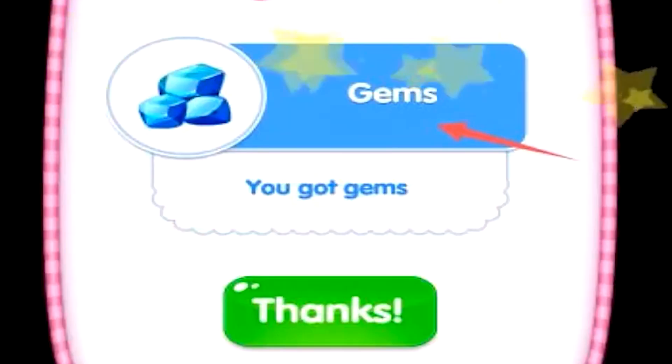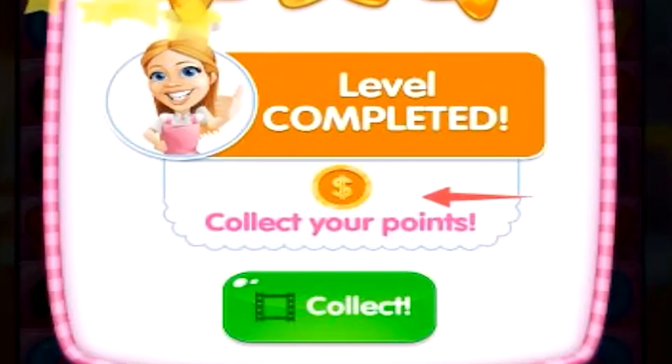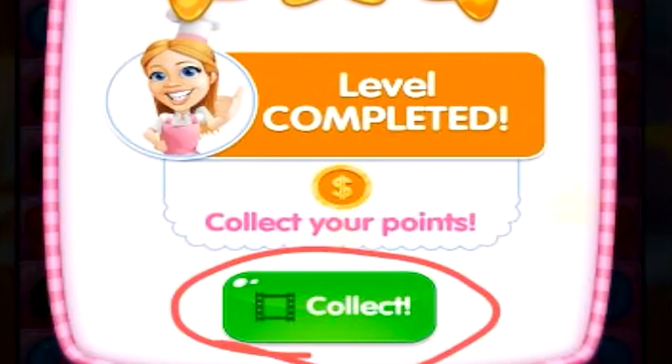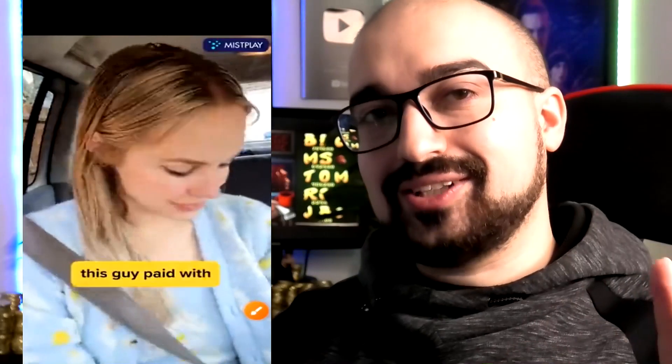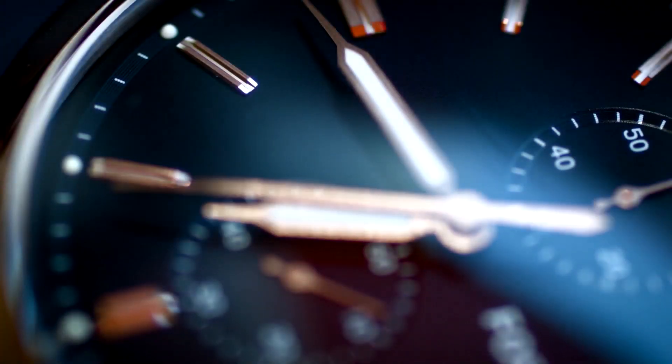It says congratulations, you won the gems. This is the point you guys need to know about — when it states 'collect your points,' you must watch the advertisement to actually earn those coins. If you skip this, you lose them. That's exactly how the currency system works on Sweet Cash. From what I've figured out, each level generally takes between one and two minutes, and it does become more difficult as time goes on, so get ready for a challenge.